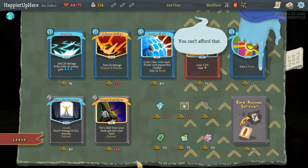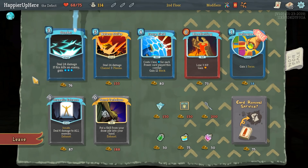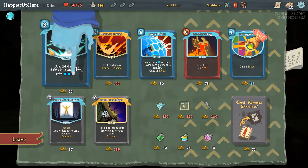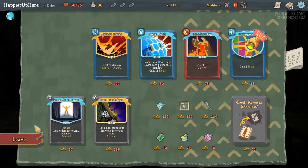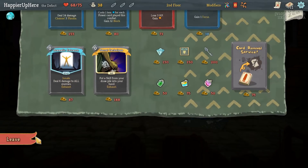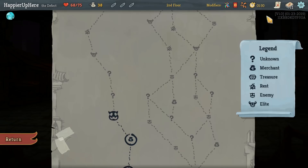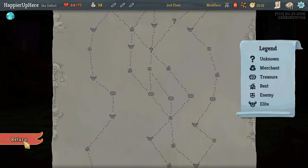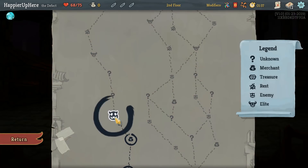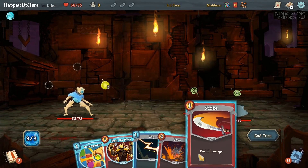We need something strong. Very sad that Preserved Insect is a little too expensive — we were planning to fight a lot of elites. I'm thinking Thunder — that might be a really good card to help us with elites. Dramatic Entrance would be nice but I think Thunder is better. Let's take that and try to upgrade it as soon as possible. Defragment might be useful if we encounter frost orbs. We just have enough money for that — let's take it.